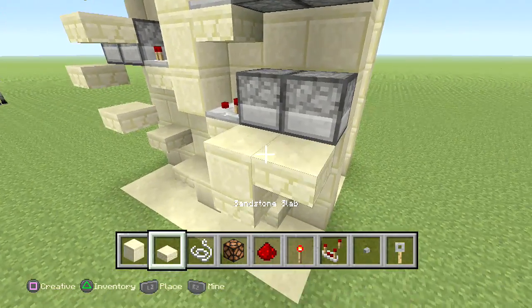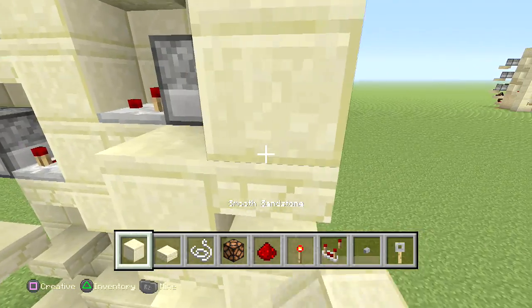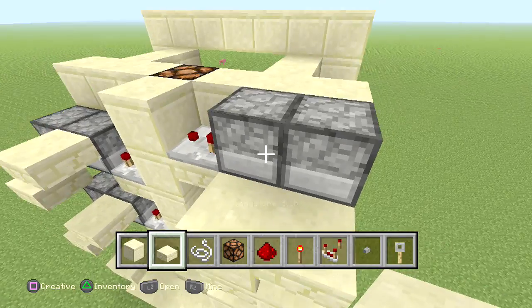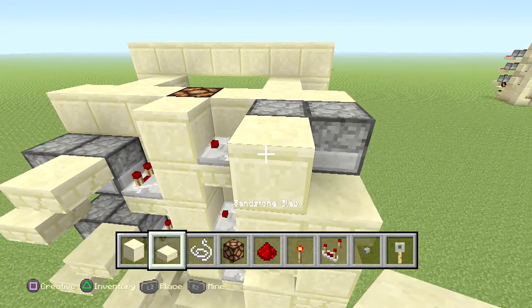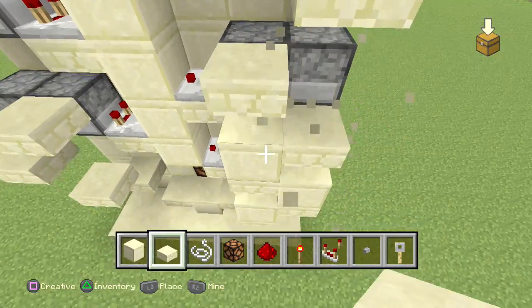Place a block on top, half slab, block on top, half slab — all the way until you get to the top. Make sure to delete that because we don't need it, and place it right there with a half slab in front. Then delete each block.